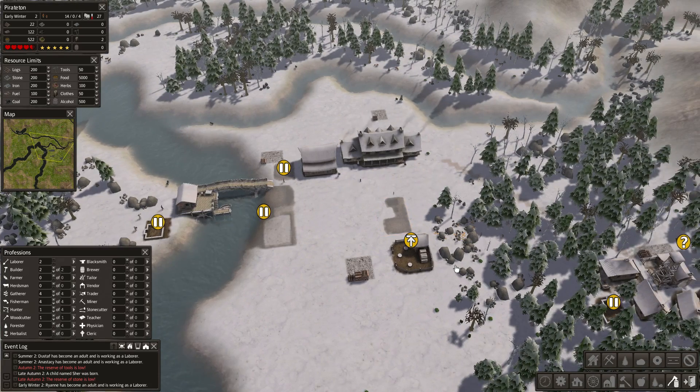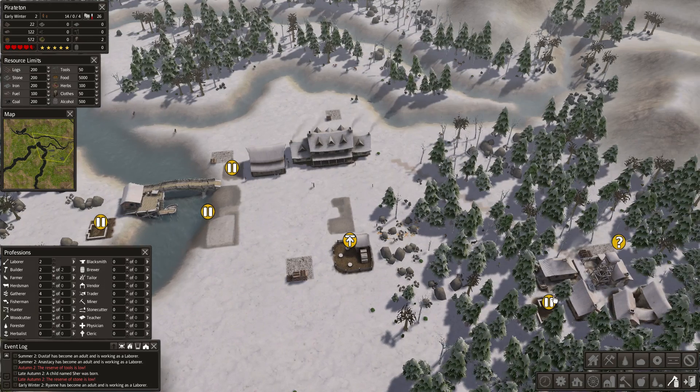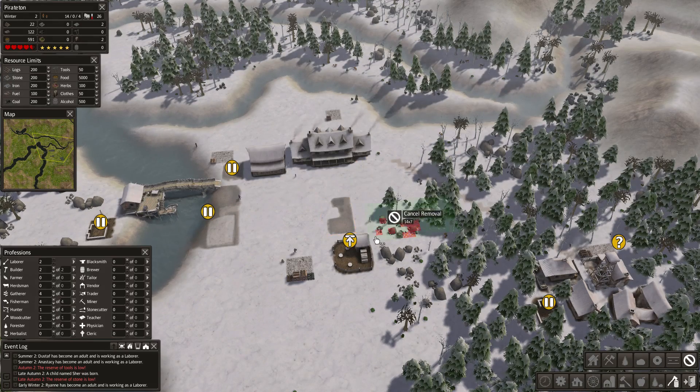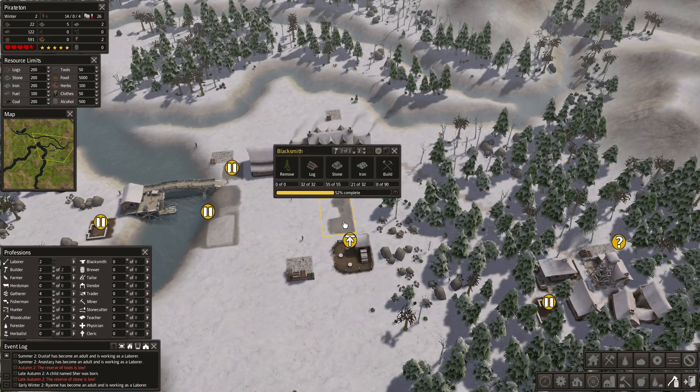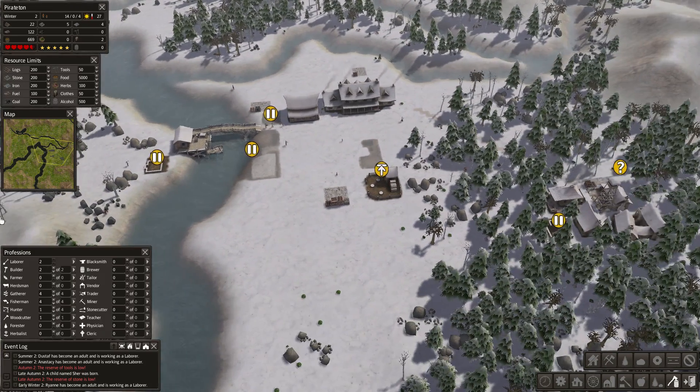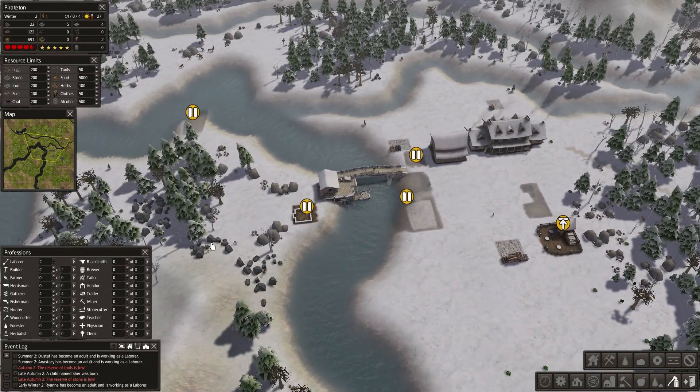They almost have enough rock — stone. They should take it to the stockpile, and then someone else is going to take it here. That's got to be enough stone-wise. All we need now is a little bit of iron and we'll get the blacksmith going. And we're out of tools — so the next time a tool breaks, someone's going to be tool-less and they're going to work very, very slowly. When that happens, if you don't have enough iron, it takes forever to get the iron, which means it takes forever to get what you need to make tools.